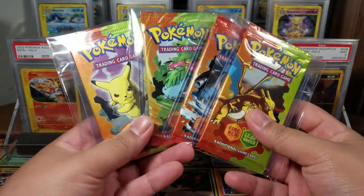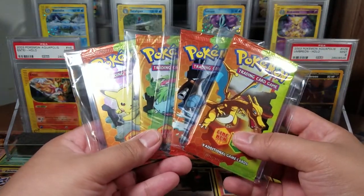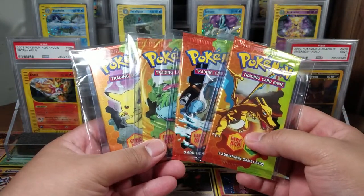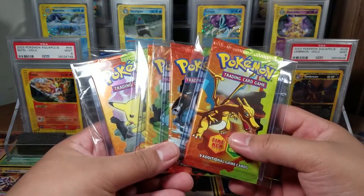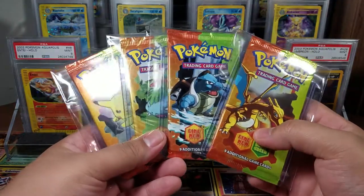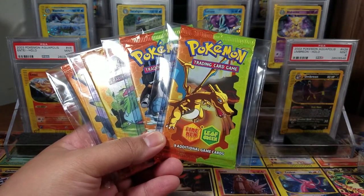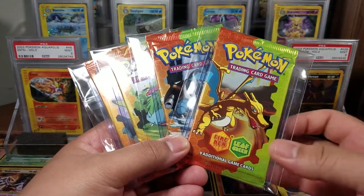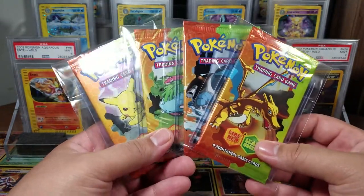Last but not least, and these are good ones — a complete pack artwork set of EX Fire Red and Leaf Green. This is a set that's not really on people's radars right now. There are some really great old-school EX cards in there — you've got Charizard EX and Blastoise being stars, obviously — and those cards are super popular but not in that higher upper echelon of price right now. I'm contemplating whether I want to try and complete all the ultra rares in PSA 10. I just wanted to get these packs in anticipation for that, because these packs don't pop up often, and for the price I got them I just couldn't pass it up. Plus, these artworks are just beautiful.